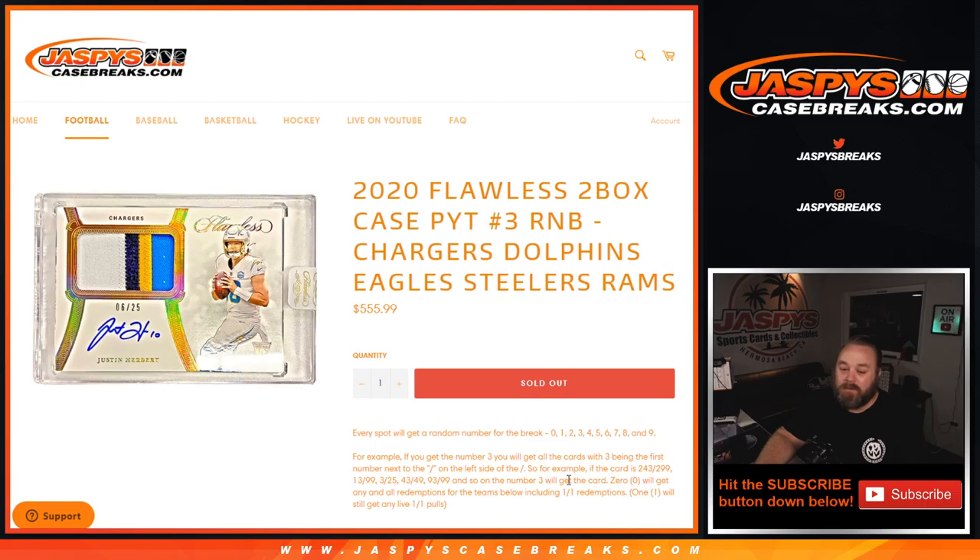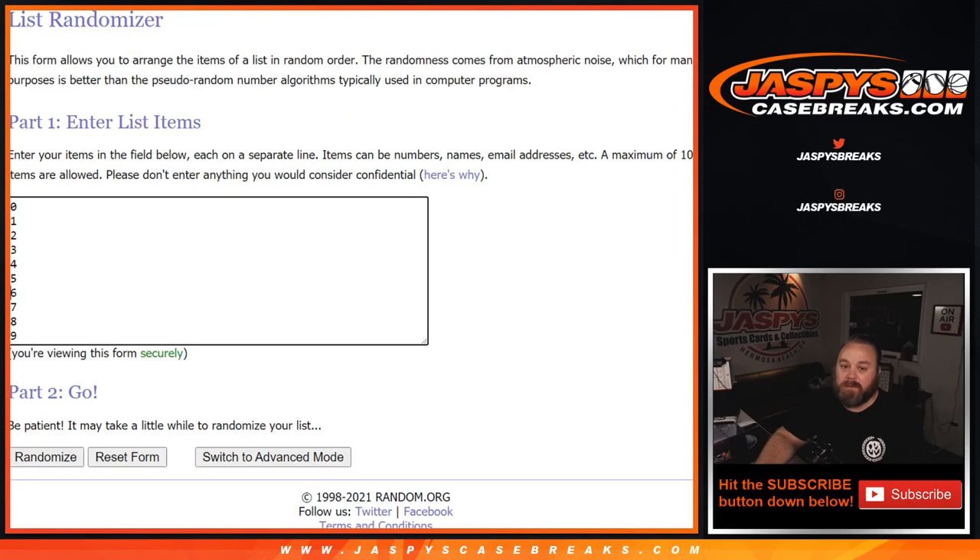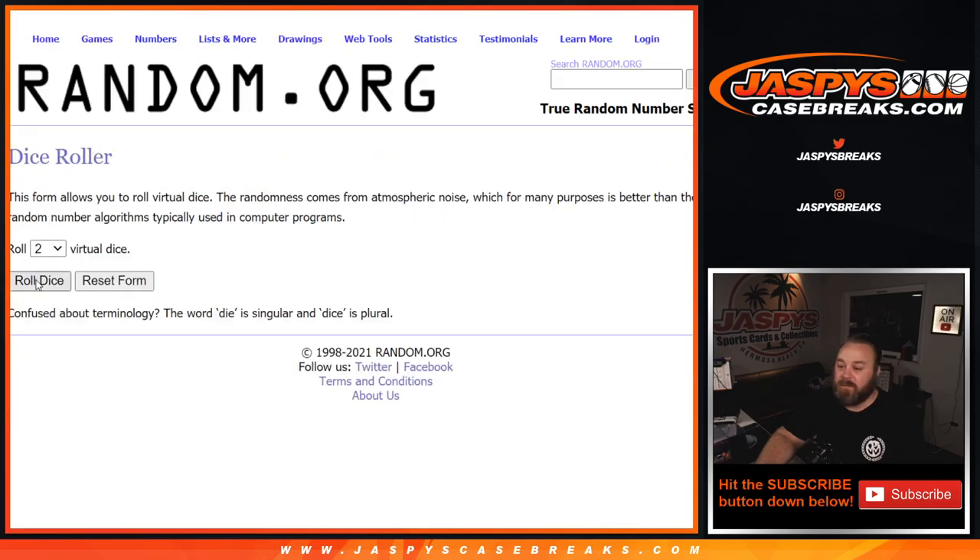While the live 1 of 1s will go to the number 1 spot, obviously. So like I said, this is a list of customers from Dimitri down to Gretchen, last spot in Mojo, and the numbers from 0 through 9. Dice will randomize both lists and pair them up.